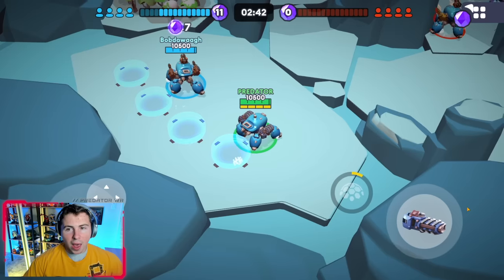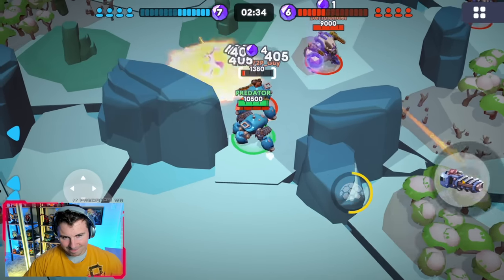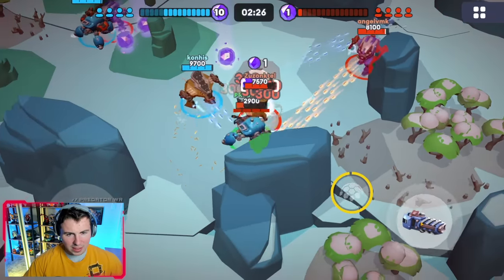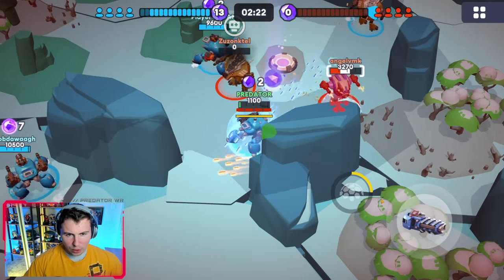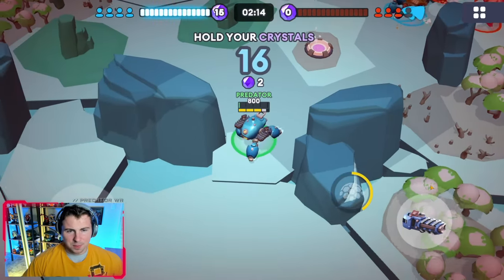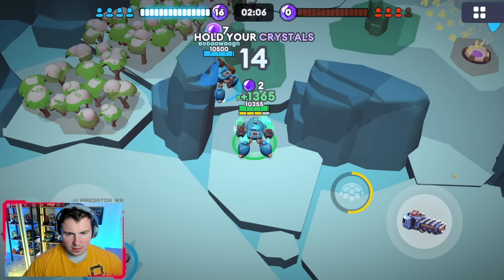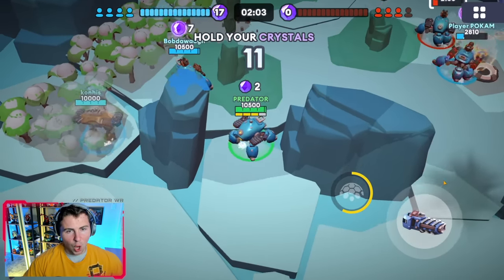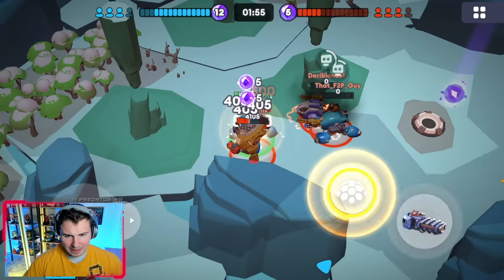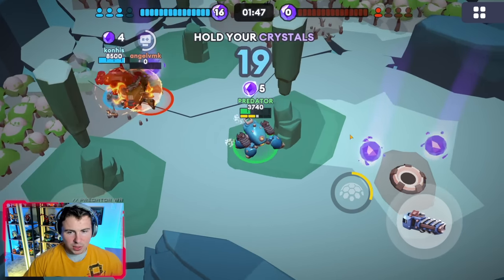We're up 11 nothing. Now 7-3. So you catch these crystals — you capture crystals and when someone dies you just pick them up. They're like trophies almost. Okay our shield is up but we're super low health. Look how low our green HP is. Heal. And we are officially healed. Oh we're up 17 nothing — wait not anymore. This score changes so fast. We're taking damage — shield up. This is the Fujin ability by the way. Got him. Get the crystals.